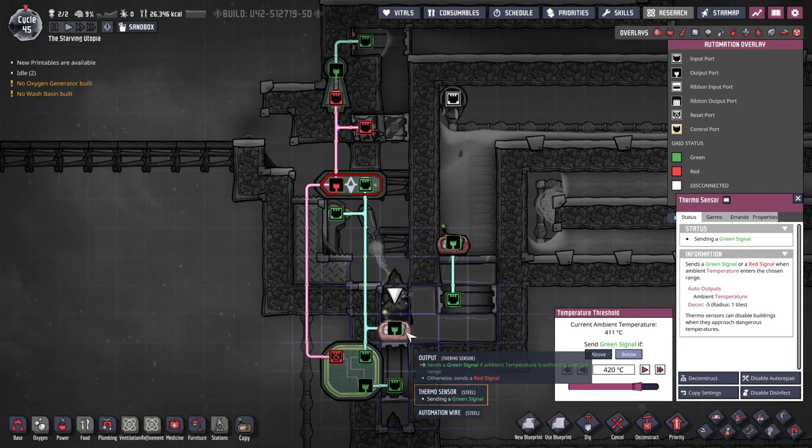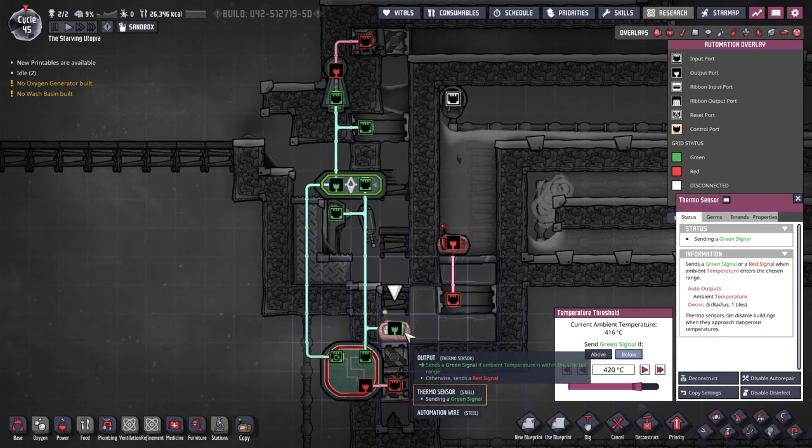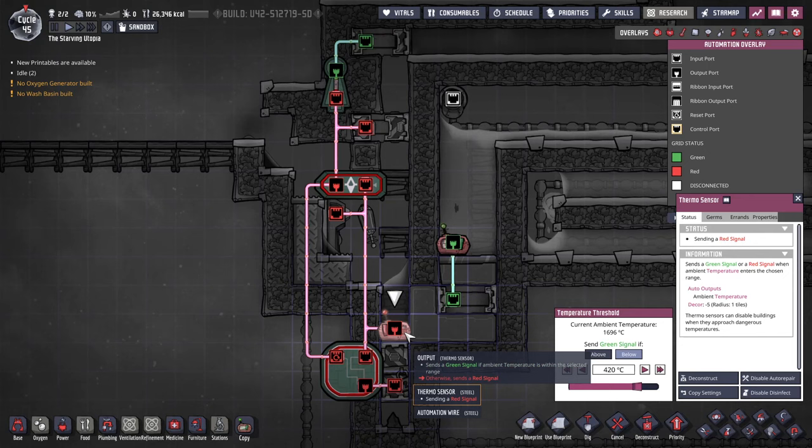The automation is a little complicated and I would suggest simply copying the layout as a starting point. The thermosensor controls the process and remains red when the magma is hot. Once the magma has become too cold to boil the oil, the drill is turned on and the waste door opened. After the drill has had enough time to clear the igneous rock, the filter gate then allows the signal through — I use 25 seconds. It then toggles the doors at the top to drop the new magma down and closes the waste door by resetting the memory toggle.